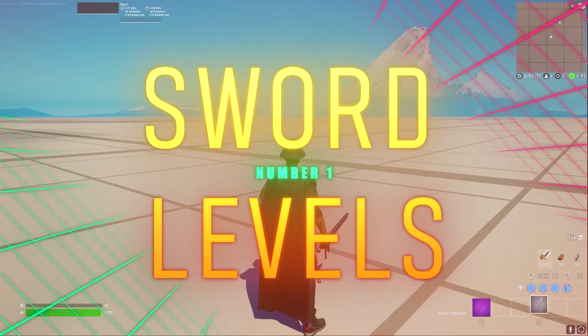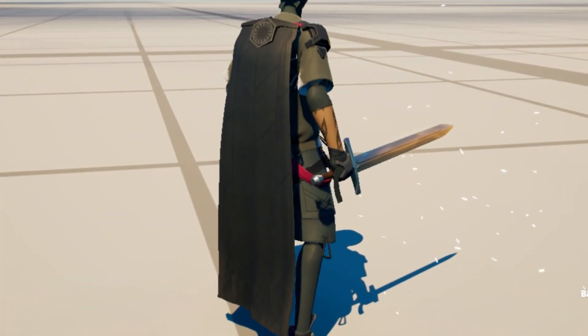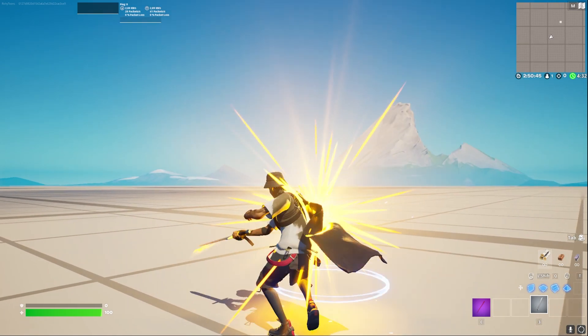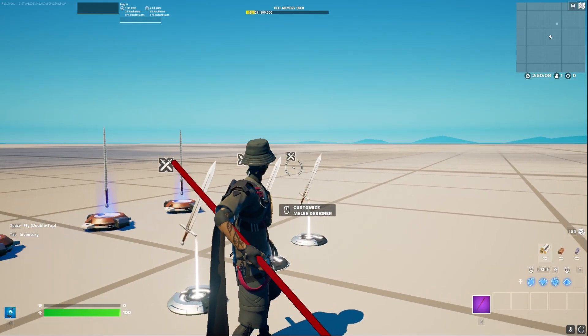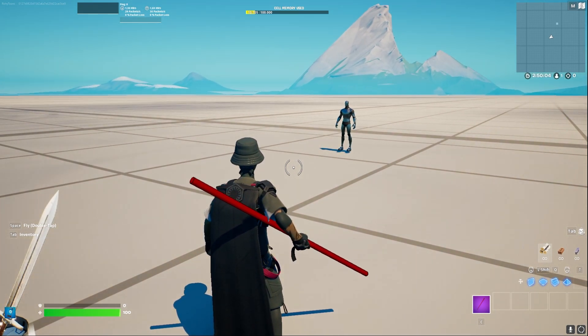Number one is adding levels to your sword. Each time you kill someone or level up in your map — depending on how you want to do it — your sword gets upgraded. For example, you can see the sword is lighting up a little bit more orange, and the next time we kill someone the sword goes into the next level and looks even brighter.